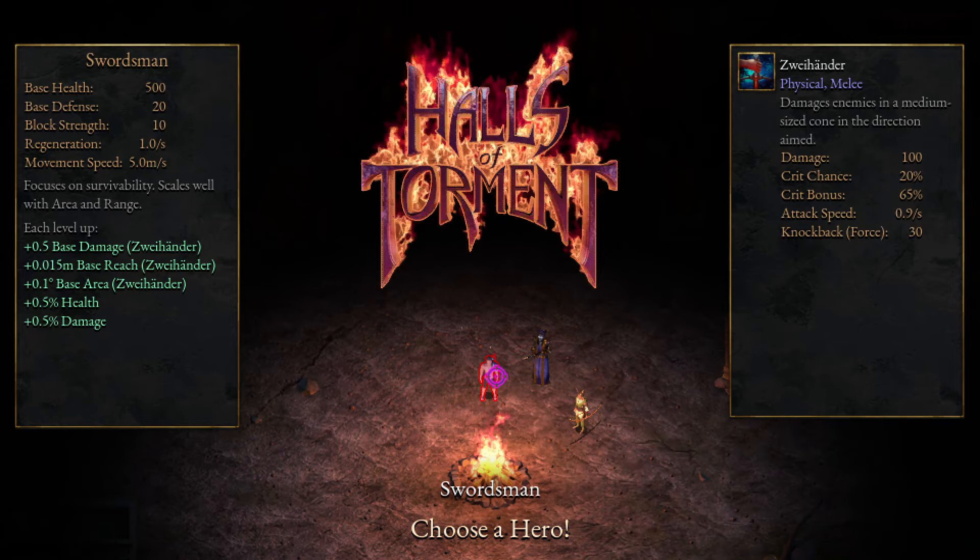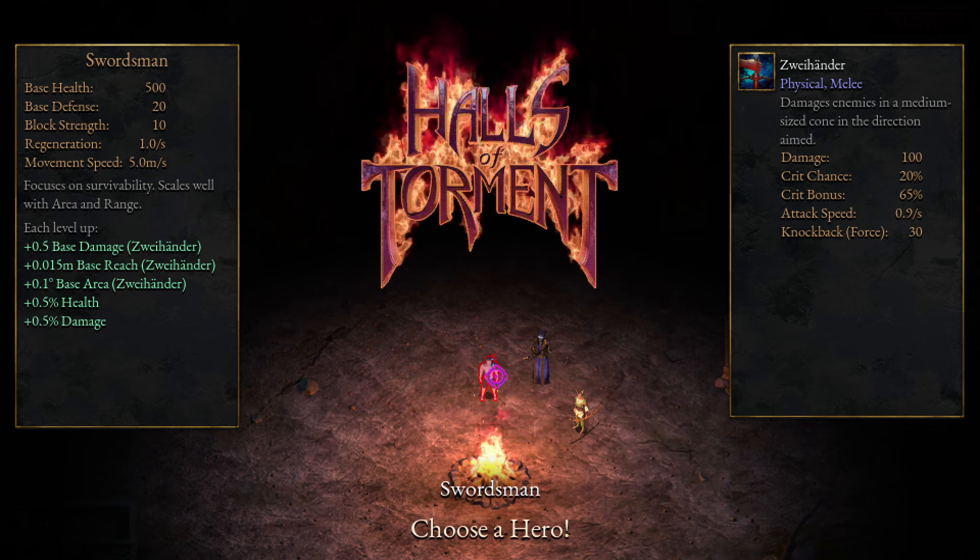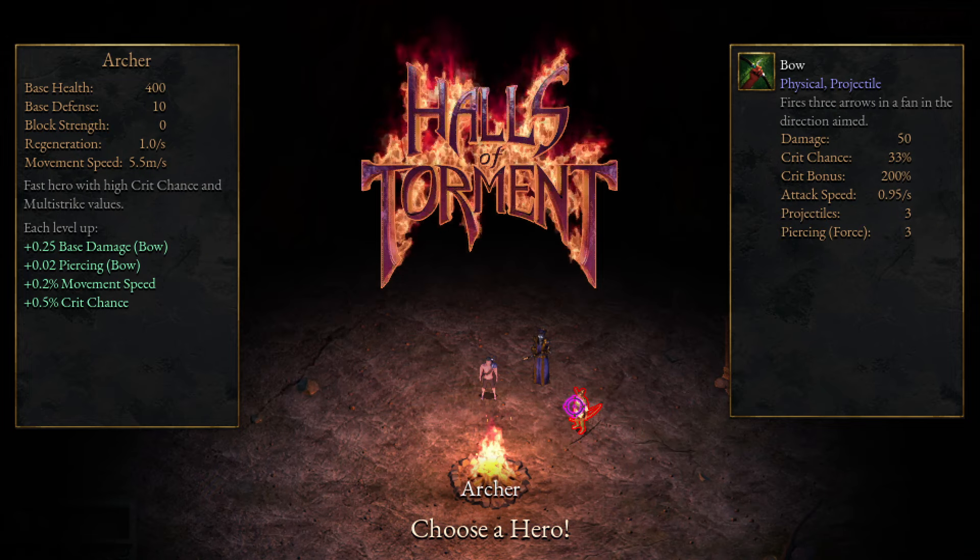In Halls of Torment you have gold — it's a currency you can use in a shop for permanent stat upgrades. In this video we're going to go through how you can farm gold very easily, and we're going to start off with the archer.